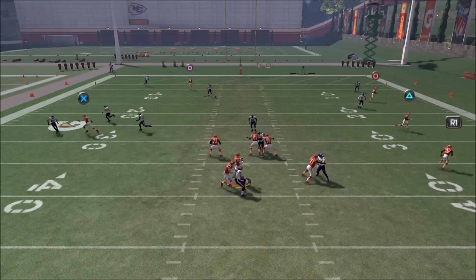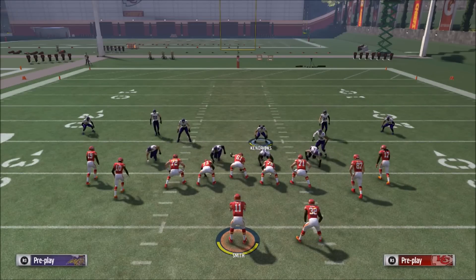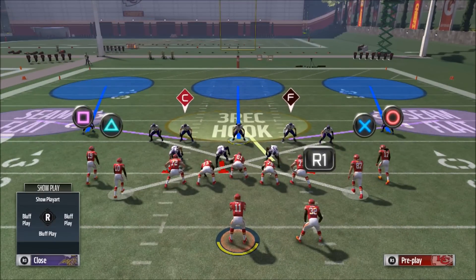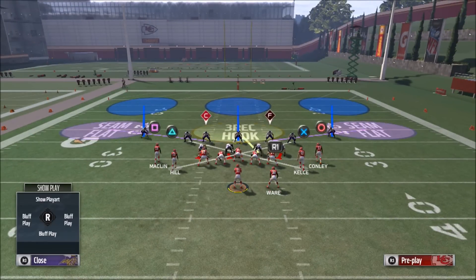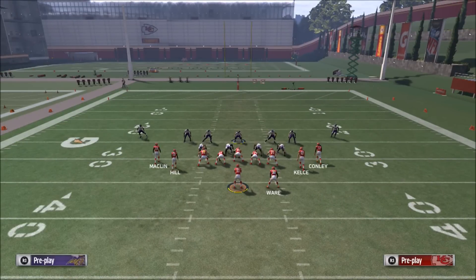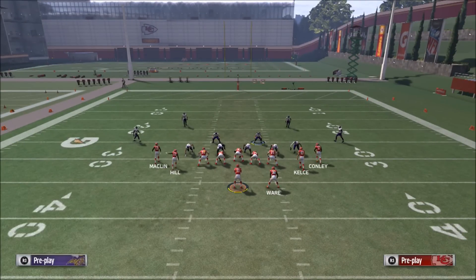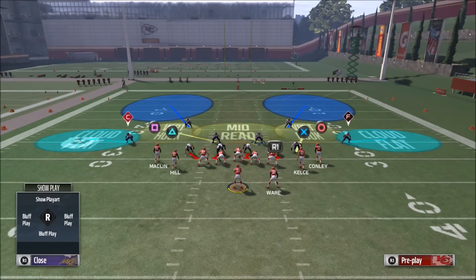You're going to stop that run support and essentially just read the middle of the field with your middle linebacker. If you're new to my channel, go ahead and subscribe and take a look at all my video content — I'm going to show you this scheme live against opponents so you can see firsthand how opponents adapt or if I catch them off guard. One other thing about the 43 is it comes with another base blitz accessible in any of these plays — edge sting — which is a very popular blitz. Let's go ahead and take a look at cover 2.